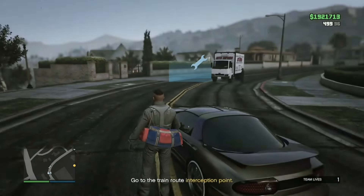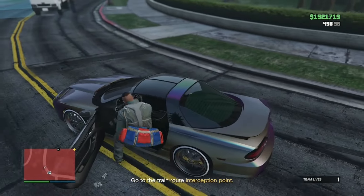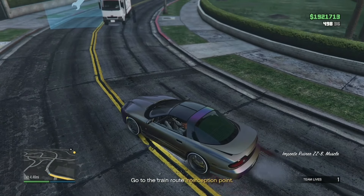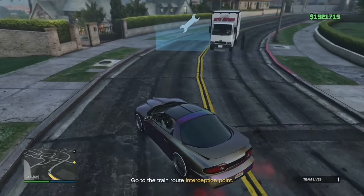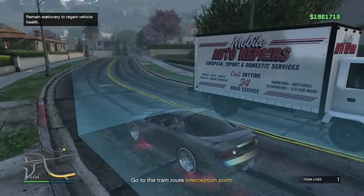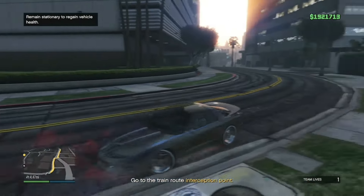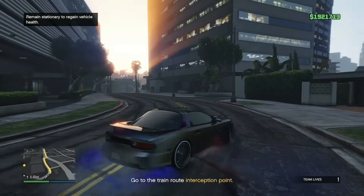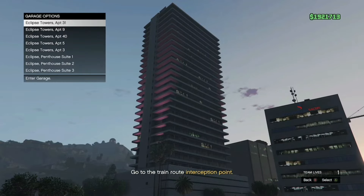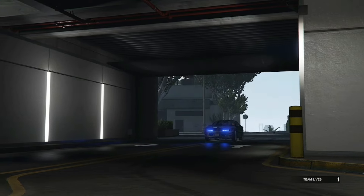Once you pull it out, go and shoot the window. Once you shoot the windows, go back in. From there, go up to the Quick Fix. You basically just destroy something on the car — it can be the windows or anything, just put a dent on it — then drive it over the Quick Fix. As you can see, it is now merged.